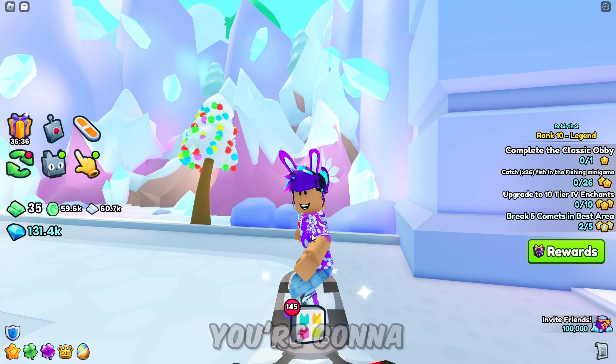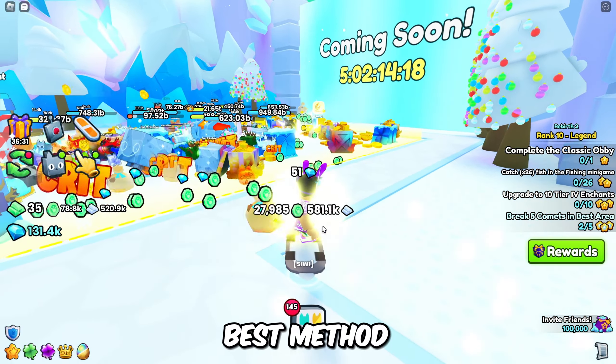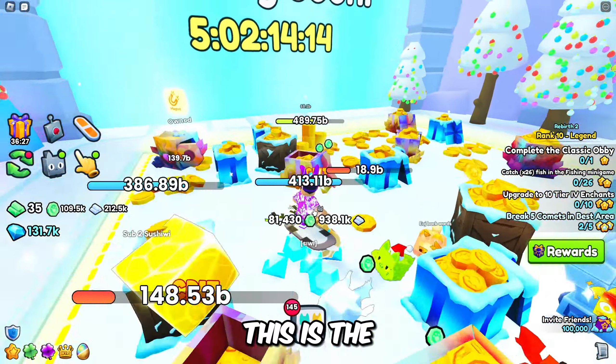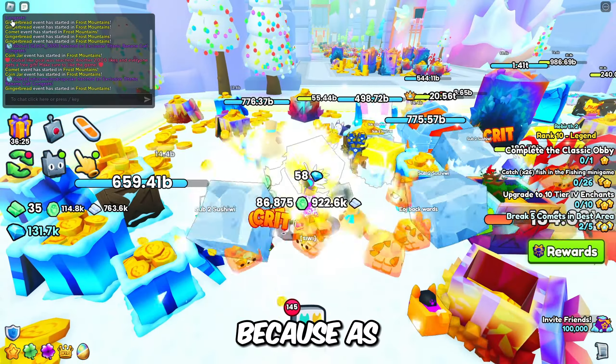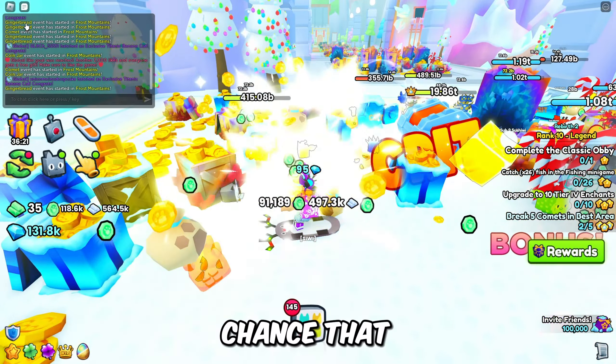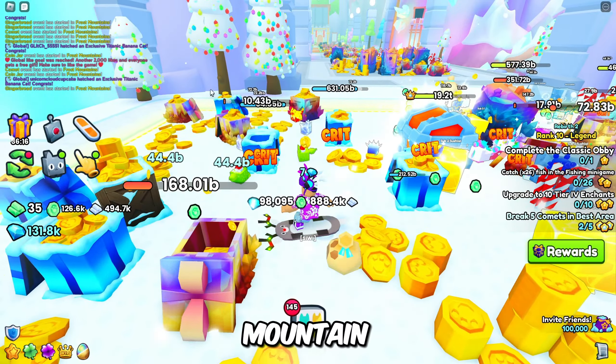First thing you're going to want to do is have the best area in the game. For the best method of this working, you are going to need the best area. This is the best area for grinding, because if I open the chat, there's a chance that these gingerbreads actually spawn inside of the Frost Mountain.